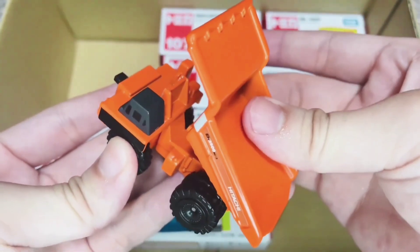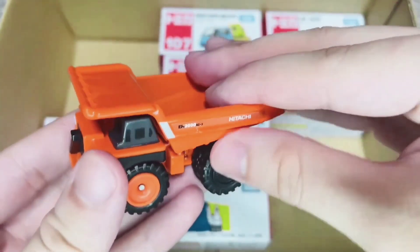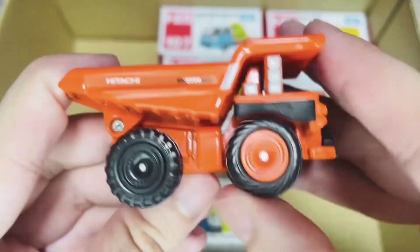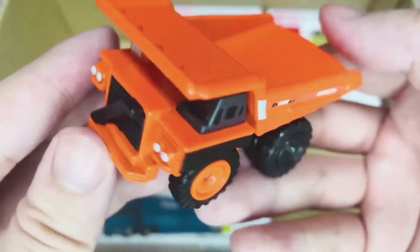Oh ho! Look! A giant vehicle has arrived — an orange dump truck! This is no ordinary vehicle; it is the king of work. With its big wheels and powerful engine, it moves over mountains and mud. It carries tons of soil and rocks from one place to another in a huge bucket on the back.